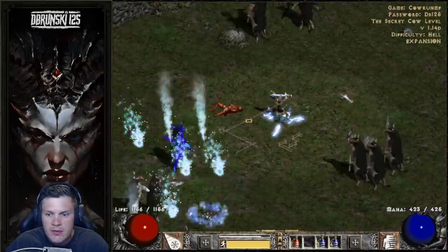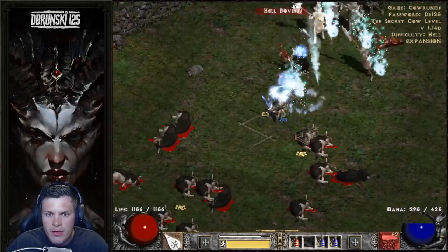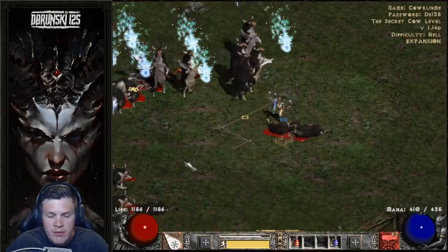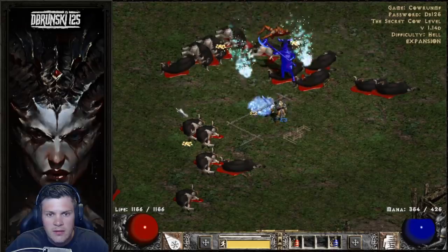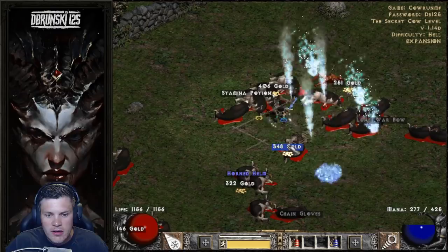There's just so many Cows, and with my limited mana pool and not having an Insight Mercenary, I don't bother ice-blasting everything — just kind of skirt around doing a lot of these, killing cow clusters and trying to check and sift loot.